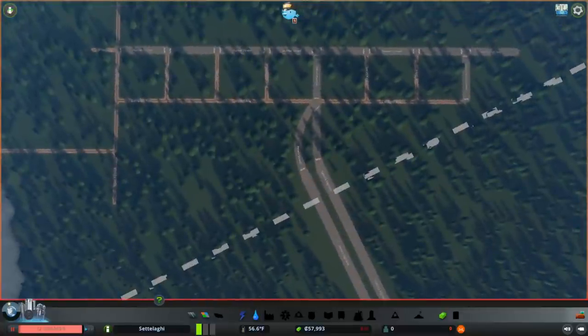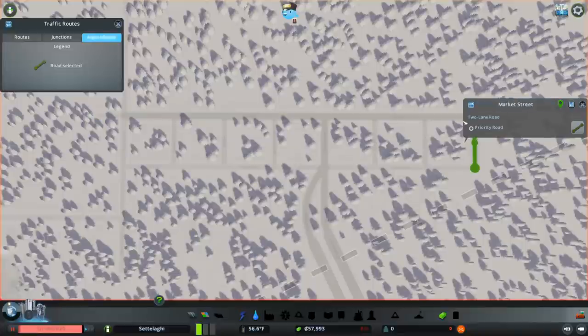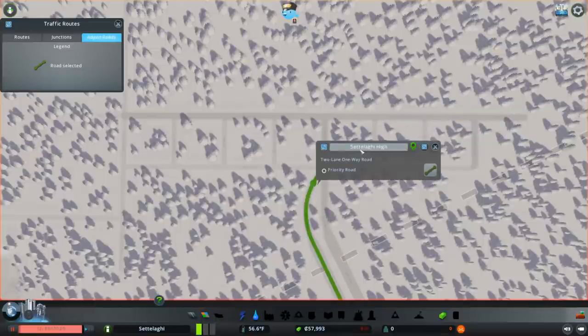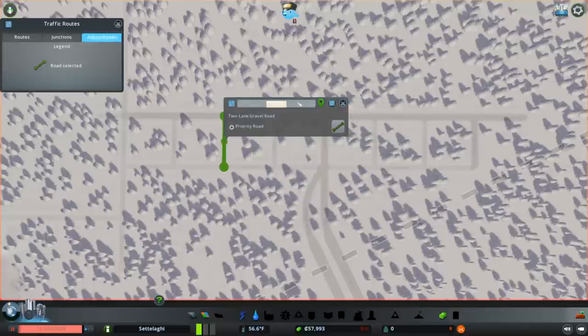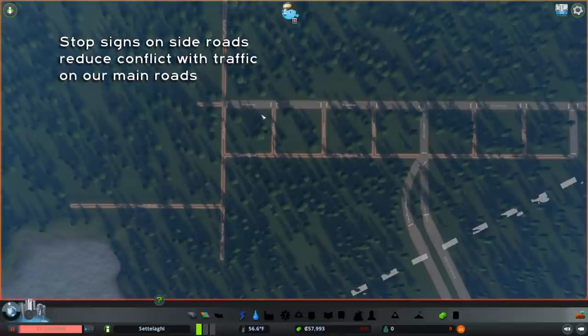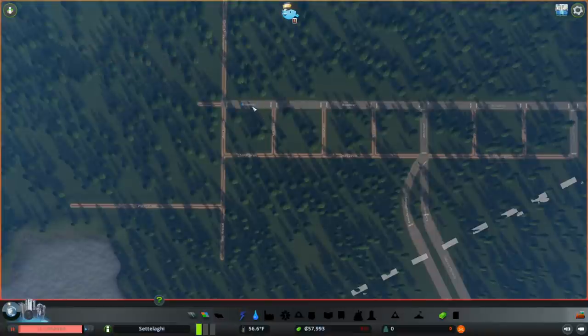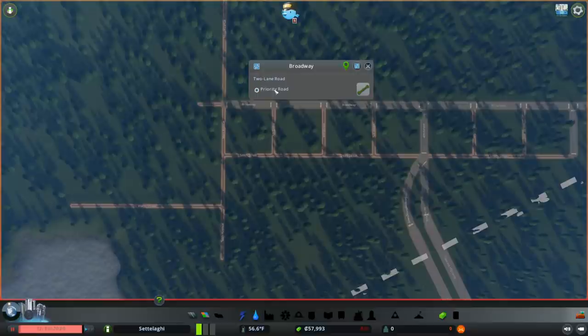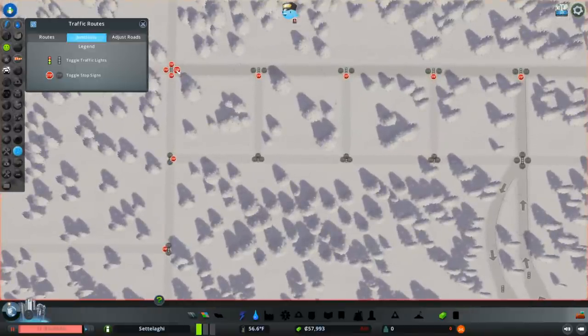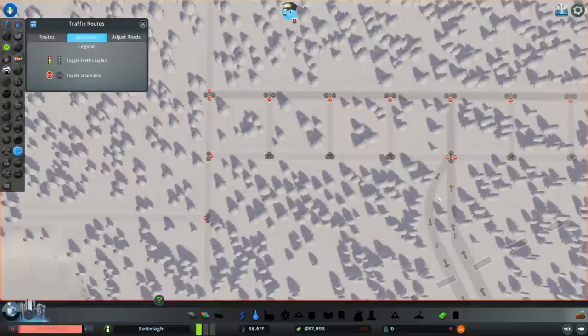One last thing — let's set the names for our streets. Then we'll set up stop signs so traffic on our main roads isn't interrupted by traffic from our side streets. A quick way to set up stop signs is to select a street and click the priority road bubble. Switching to our routes info view and clicking on junctions shows a stop sign at every intersecting street. I'll change the 4-way stop to a 2-way at Main Avenue and Broadway, and add stop signs on Smith Street to keep traffic moving on 4th Street and the highway.